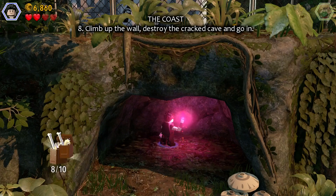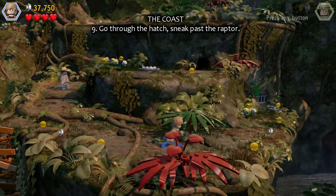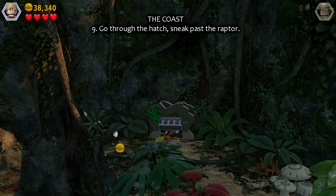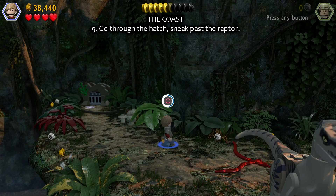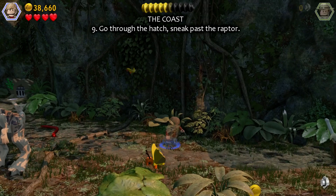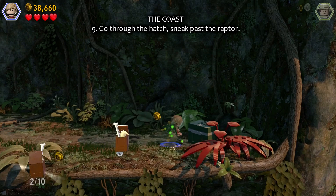Ian Malcolm — I'm an Ian Malcolm fan, I just love him. There's a hatch in this one — climb through it with little Timmy. He can camouflage to get past that raptor. Sneak past it and pick up the minikit.